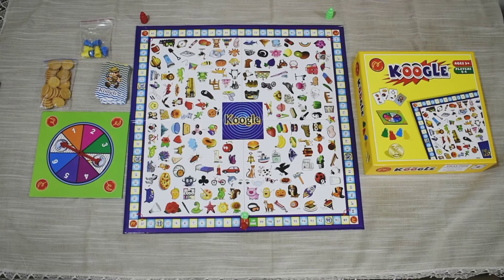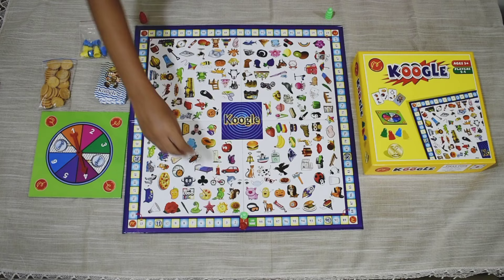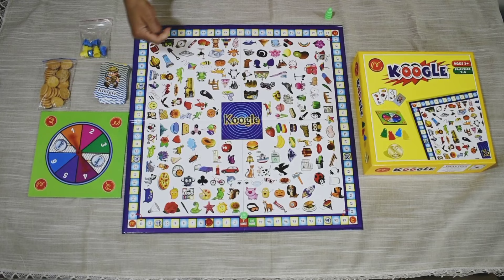Let's see how to play the game in brief. The objective of the game is to move the tokens around the number track if the spinner points to a number. When the spinner points to Google, then flip the top card from the card deck.